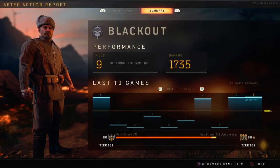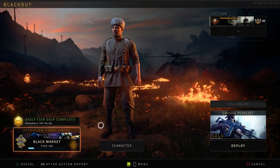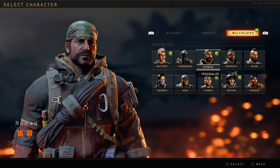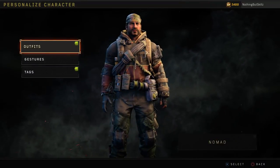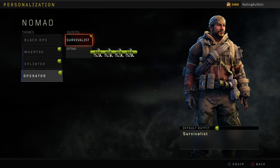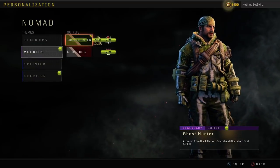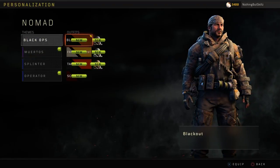Then we get our character unlock — Nomad. 'You've disappeared without a trace.' That is how you unlock the character Nomad in Black Ops 4 Blackout. If you have any questions on how to unlock any characters, use the comment section below. Check my Black Ops 4 Blackout playlist — I have almost every character unlock video on this channel. The only one I haven't released yet is Prophet, and that will be coming out shortly.